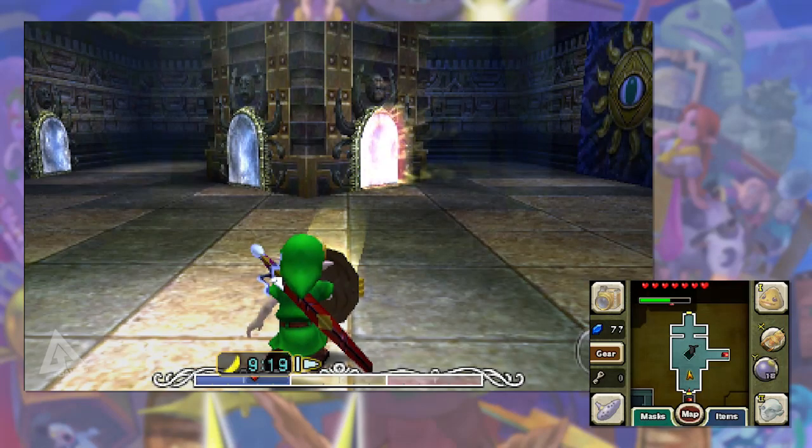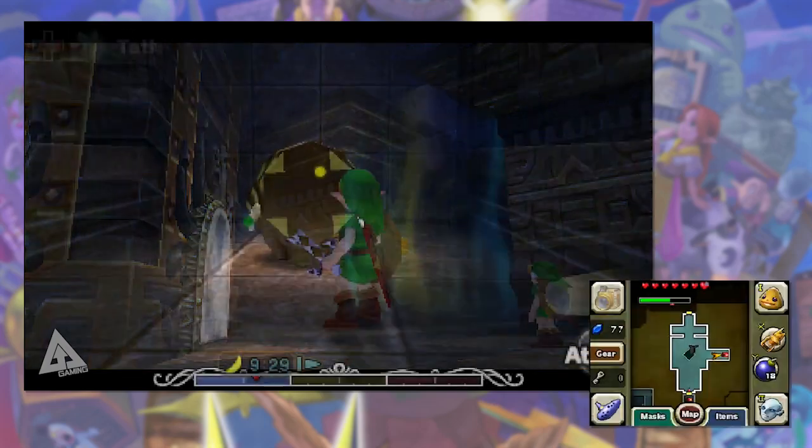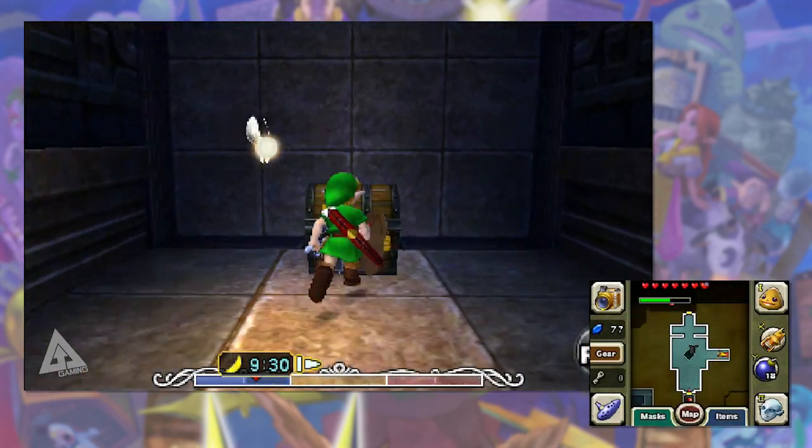For fairy number four, charge up the mirror on the right-hand side and reflect it onto the sun block. Once it's disappeared, go into the alcove, defeat the Nejiron, and open the chest to get fairy number four.